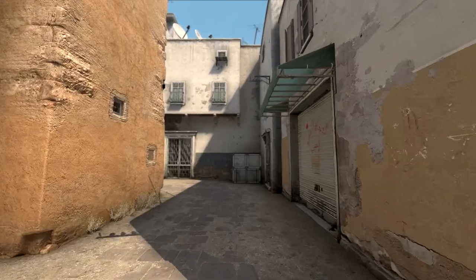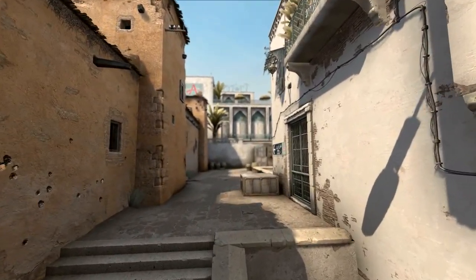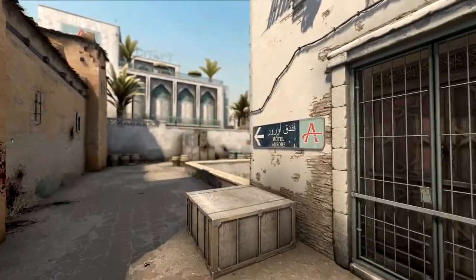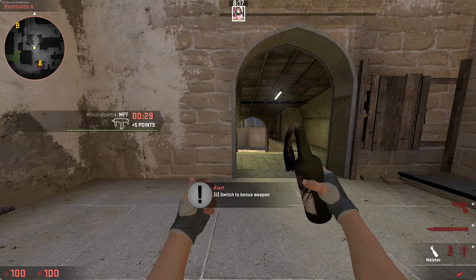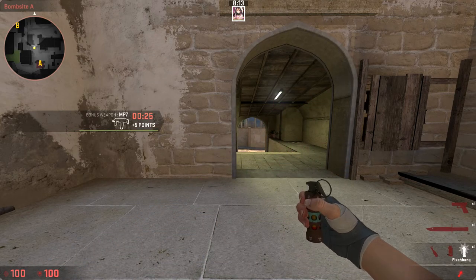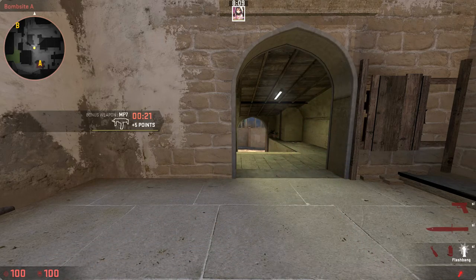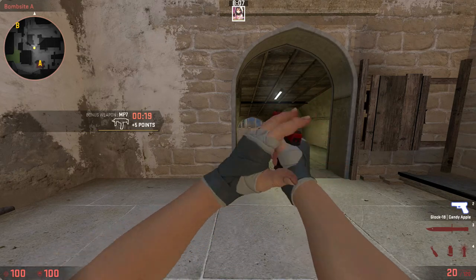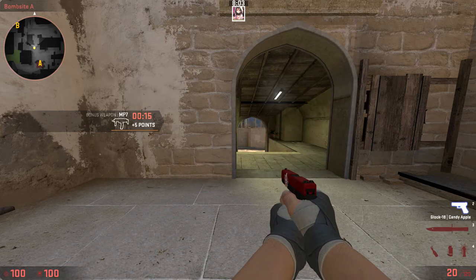In order to use this script, you need to first hold the button you have assigned to bind and unbind the key, then press the number you assigned for your nades. For example, I assigned 1 for molotov, 2 for flashbang, 3 for HE grenade, 4 for smoke and 5 for decoy. So if I want to pull out a flashbang, I hold T which is the one I have assigned and press 2 to pull it. This may be confusing at first but as you keep using it, your muscle memory shall take its place.